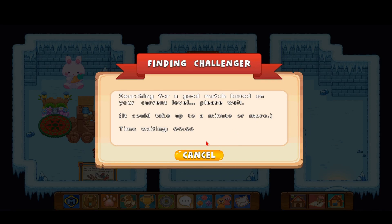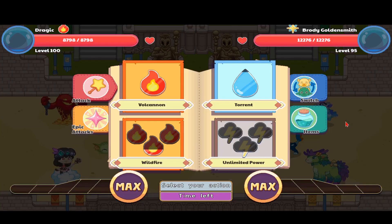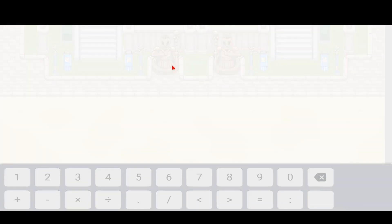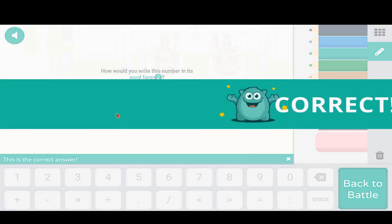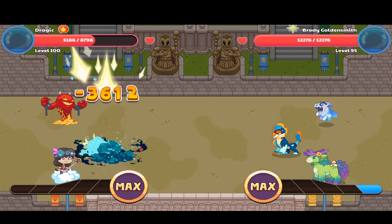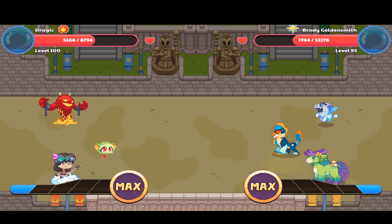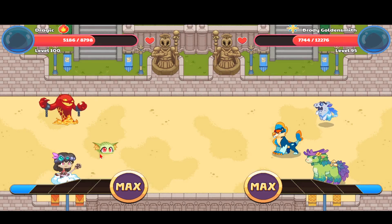Okay, let's see if anyone's going to come. Oh, finally, we've got Brody Goldensmith at level 95, so he has a Mischief Style and a Rascal, but let's use all three. Let's solve this question. I like that — my Dragic attacks, he looks down like that, looks from side to side. Looks so cool. He'll probably be out in two more shots, and so will my Dragic.